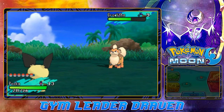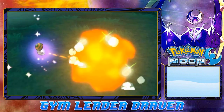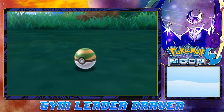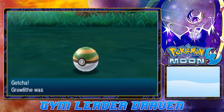We're about to get Roared right here, so let's go ahead and throw a Nest Ball at this guy. In our last episode we explored the majority of Route 2 with all the trainers and whatnot. And there you go — we caught ourselves a Growlithe, and the collection just keeps getting bigger and bigger.